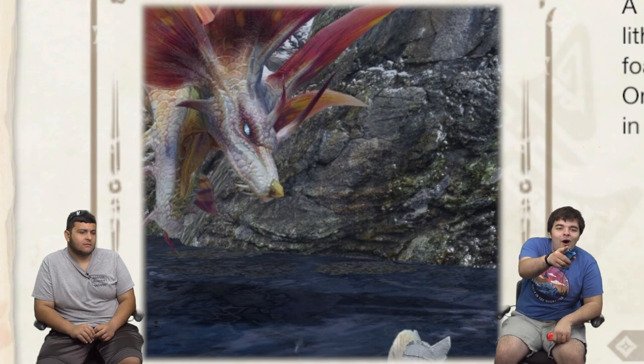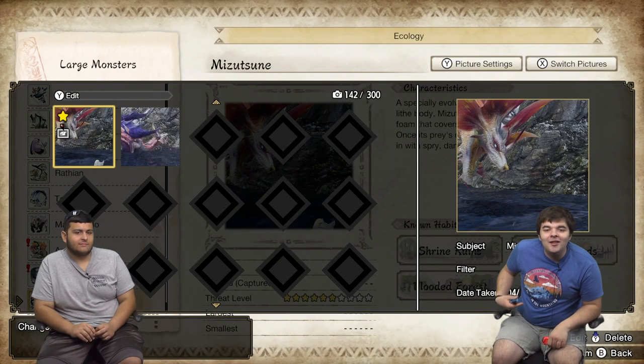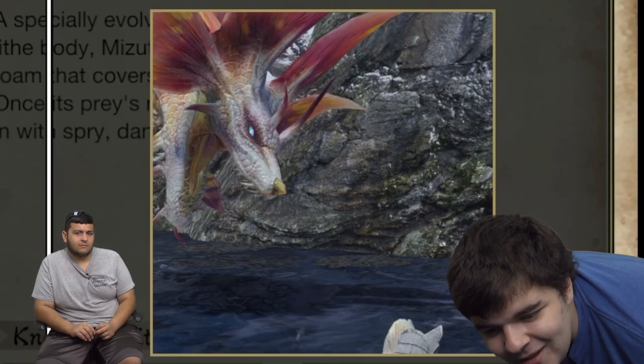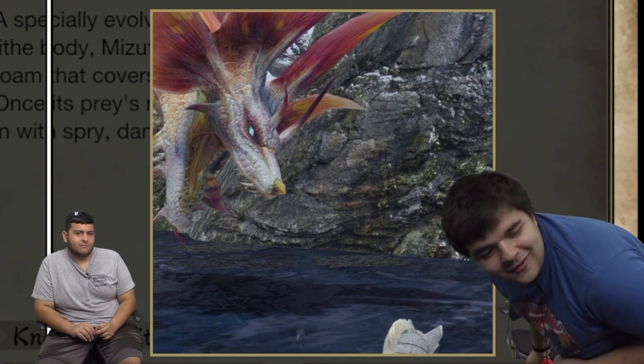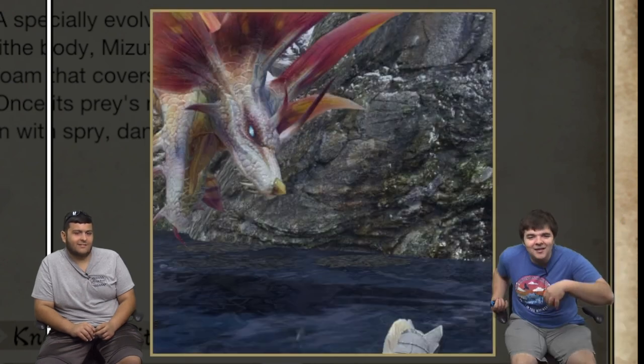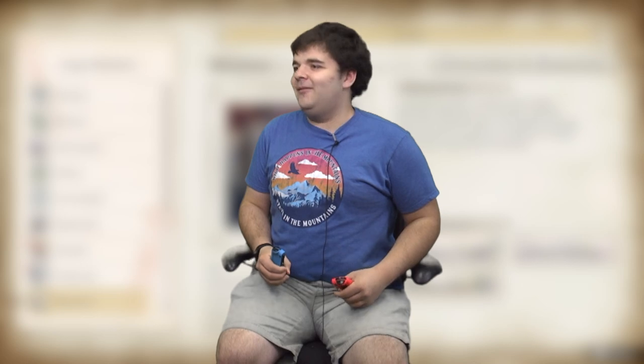Nargacuga — their tails have sharp quills on them, and on the tip of their wings are blades. Basically a panther wyvern. I just hunted them yesterday. Mizutsune — happy bubble dragon. Mizutsune can secrete a peculiar film that covers its foes in immobilizing bubbles, basically causing them to slip and slide around. That's actually a status you can be given in this game. When I first saw it in Generations Ultimate, I was laughing because I was just running around going 'ah!'